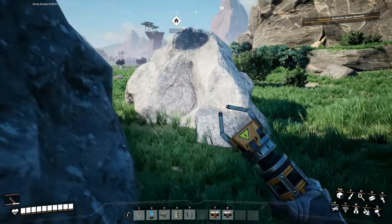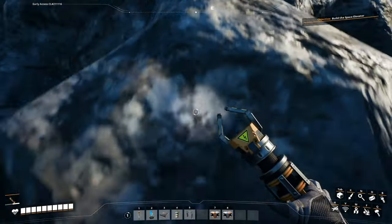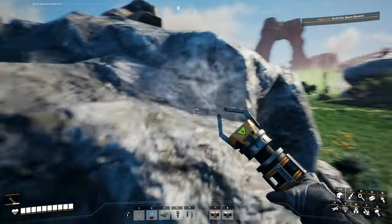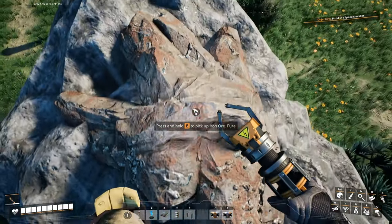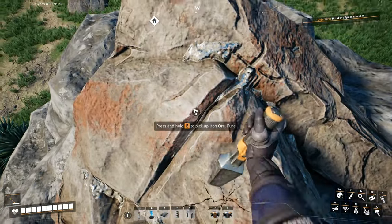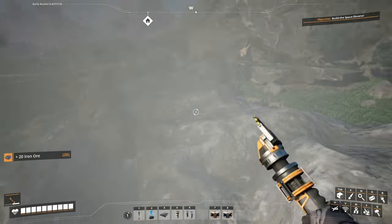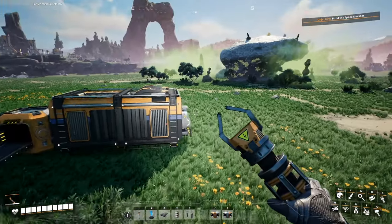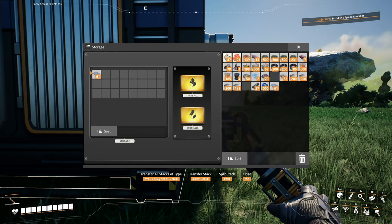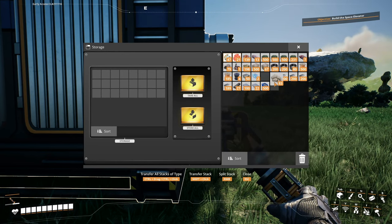And what was the thing on top of this rock? Kinda looks like iron ore, but I just wanted to double check. Yeah, it's iron ore. Don't really need it, so let's just clear it just so we know that we cleared it.